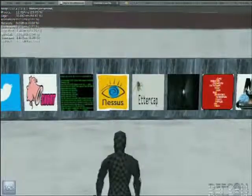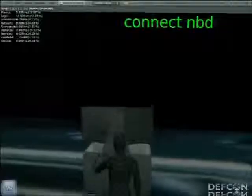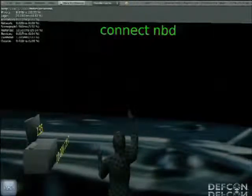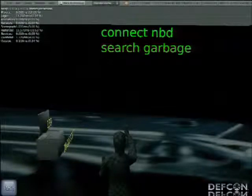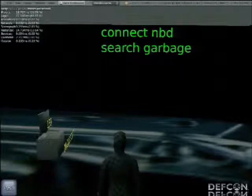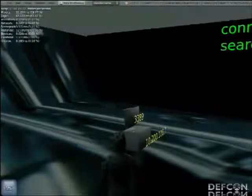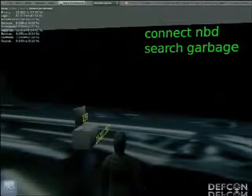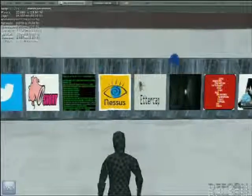We're going to the forensic room to see what we can find now that we have raw access. We connect using NBD client and it gives us an option to search through garbage, AKA the Recycle Bin in Windows. This kicks off a job that'll take a bit — it's live, real time, hitting that box. It's got a raw image much like a DD image, and it'll run FLS from the Sleuth Kit looking for anything with the word 'recycler' in it. In the meantime let's go to the perch — we've got some Snort barrels to look at.